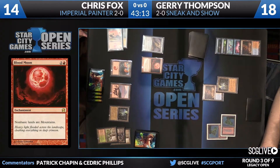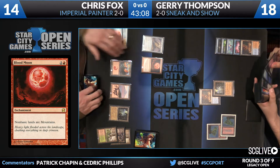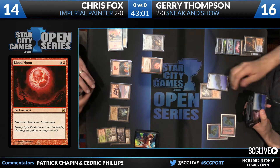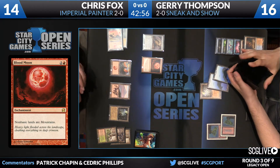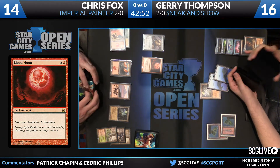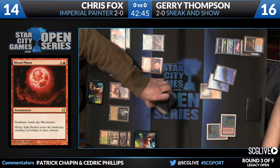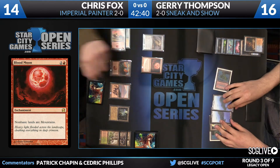Blood Moon being placed in the stack here. Thompson's going to have some effects in response — going to start by sacrificing a Scalding Tarn to make his Brainstorm a rather good one. We had a rare Blood Moon not too long ago, maybe a month or two ago. Not a lot of people aware that Blood Moons are real things unlike non-basic land. Jerry searching up some basics here. I don't know if we're gonna have a fight over this Blood Moon or not.